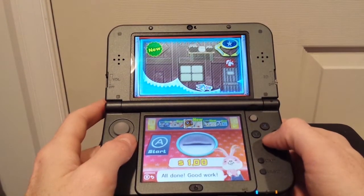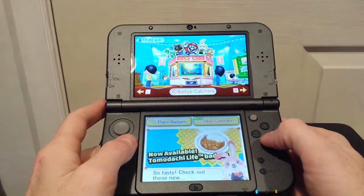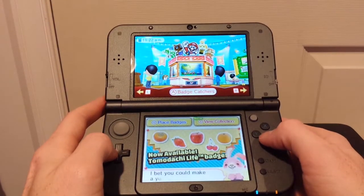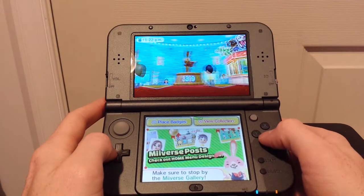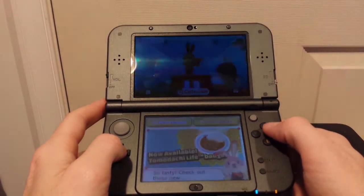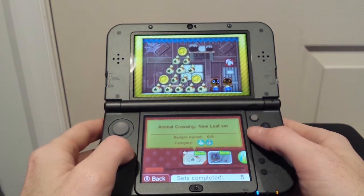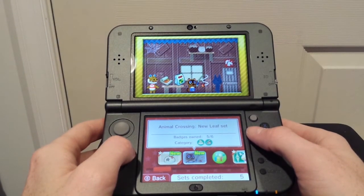Let me show you my collection really quickly. You can design and lay these badges out on your home screen — some are actually icons for the menus, and there are also themes associated with some of these things. Here's my collection: 39 badges. We have a bunch of money bags and coins and Tom Nook. This is from my previous play earlier — six out of six. Tom Nook has a fishing pool too, pretty cool.